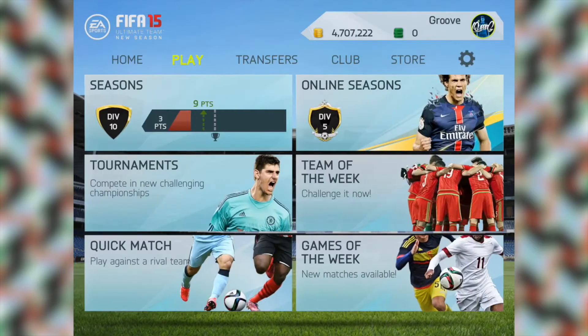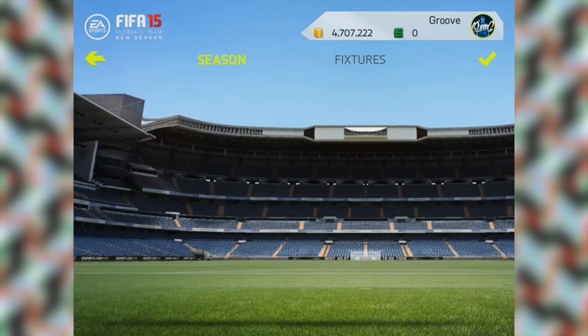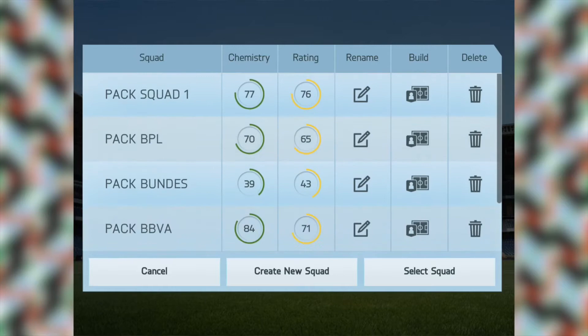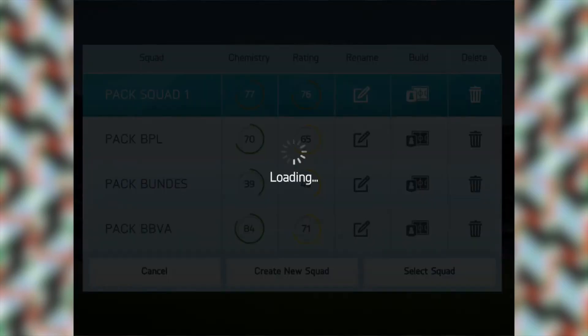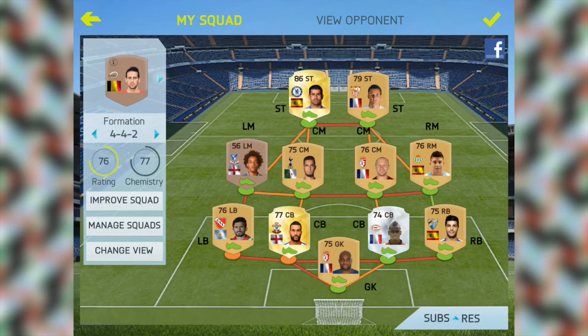As we remember from last episode, we have to simulate every other game. So this game is a simulation game. I'm going to be using my number 1 squad right here — made a couple of changes, I put Diego Costa and Ben Taleb in, so hopefully we can get a win. Let's get into this simulation.